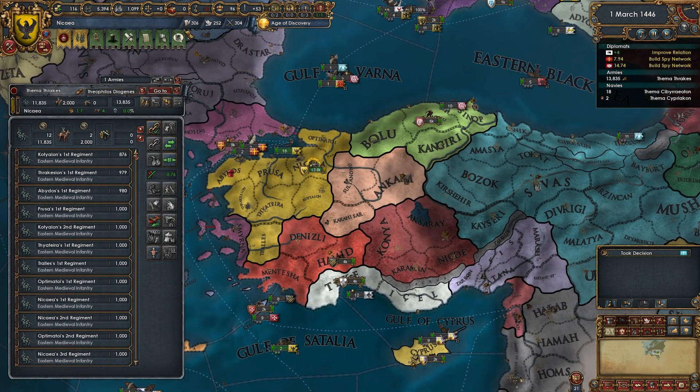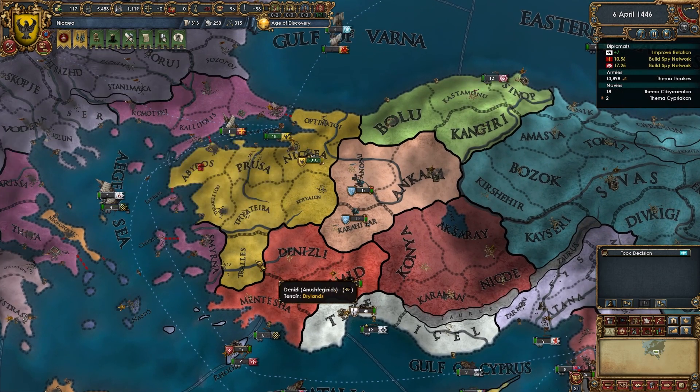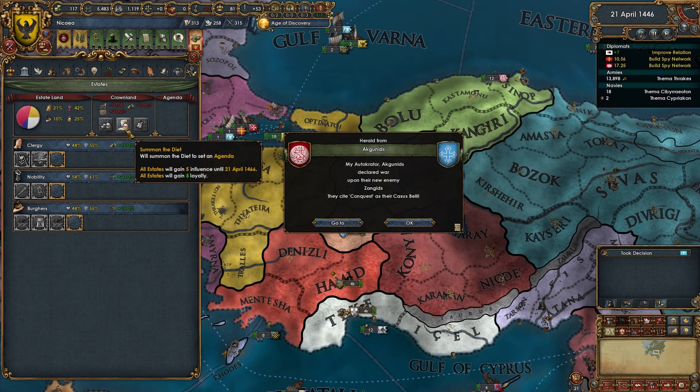Very good — a nice little boost there. That means we're probably going to be able to get technologies basically first, which is great. I'm hoping the Byzantine Refugees event fires soon — though the Assassination of a Noble event popped up, which is kind of weird.